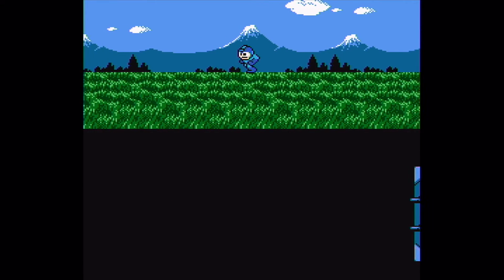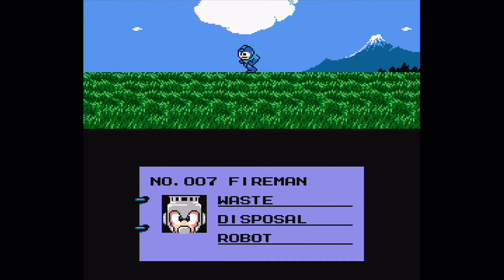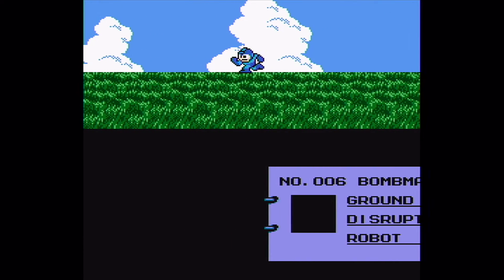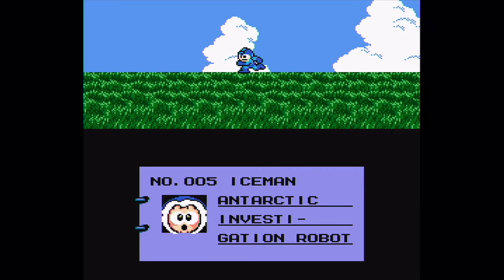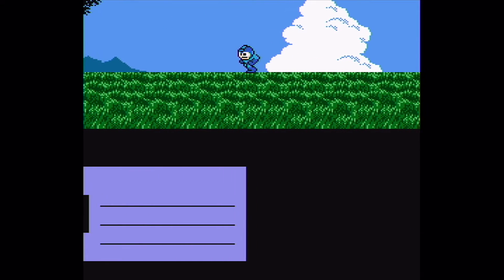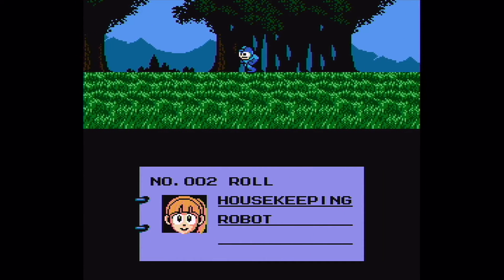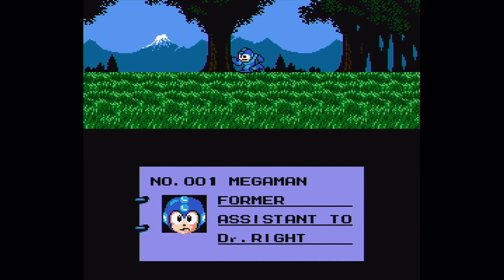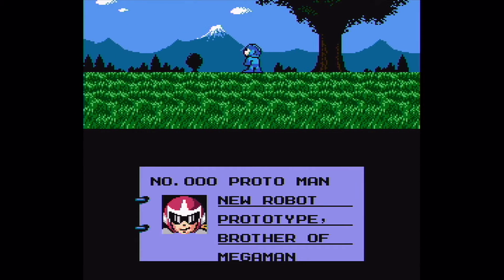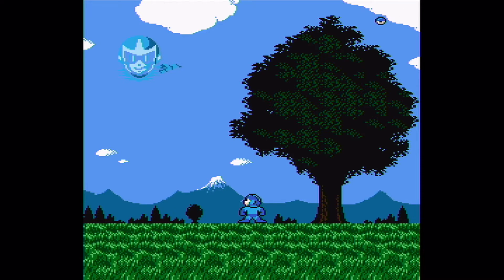Apparently that guy was Proto Man, ladies and gentlemen. And now we have a list of all Dr. Wily's robots. So apparently Proto Man — I'm not sure — I think he wanted to make sure Mega Man was tough enough to beat Wily. But if you just saw the final boss, he didn't even have to fight him. We have Roll, and former assistant to Dr. Light — translation error — and Proto Man: new robot prototype, brother of Mega Man!